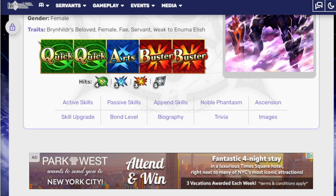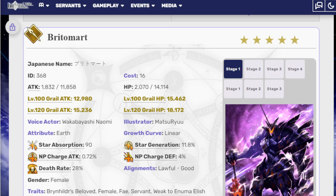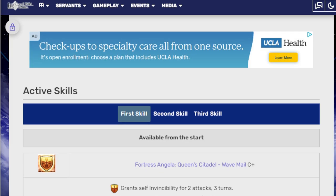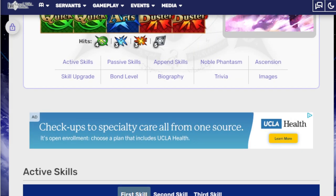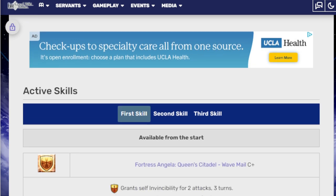Britomar, who I believe is supposed to be inspired by Bradamante, I think? Or the person who Bradamante is inspired by? I don't know. The lineage is that I believe she's inspired by Bradamante, and Bradamante is inspired by a bunch of other things, and you know how it goes.